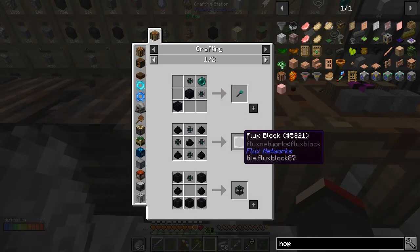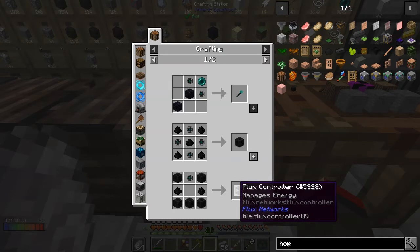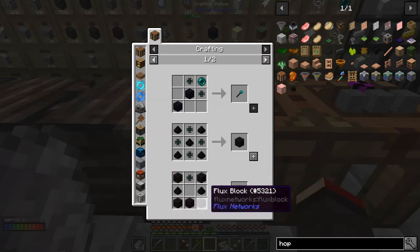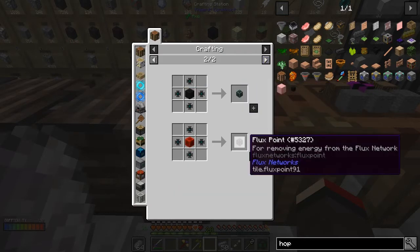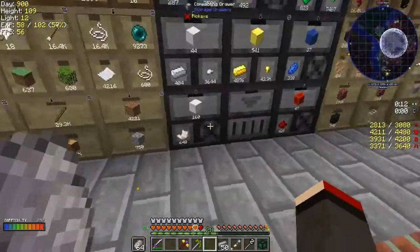With the uses of these components we can make a configurator — well, I've already done that — a flux block, which is quite useful, a flux controller, which we need to make, and that's basically lots of flux blocks. Then we've got a flux plug and a flux point. Let's make a couple of flux points.